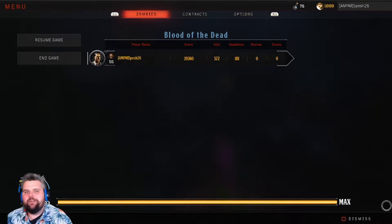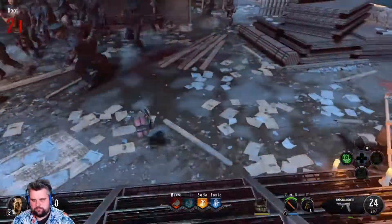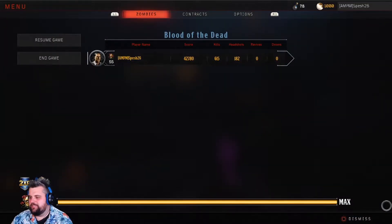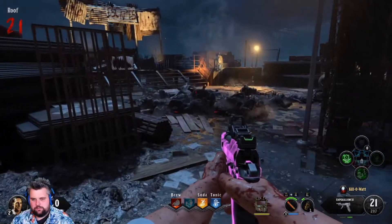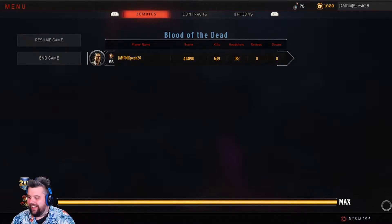Let's give it another shot. Let's round all the zombies up again. We're at 615 beforehand — I had to kill a couple because otherwise I was going to die. 616 — let's see. That is officially 23 kills with the Monkey Bomb on Black Ops 4 Blood of the Dead. 23 kills — that is insane. I think Black Ops 4 is taking the cake.